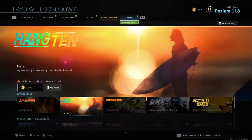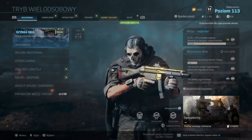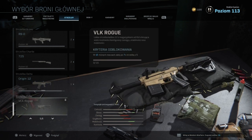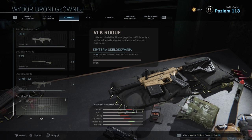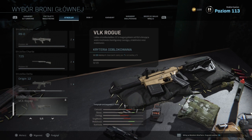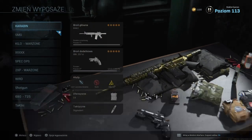Przechodzimy do nowej broni — w końcu dotarła do nas nowa broń w sezonie drugim, która już była zapowiedziana na roadmapie. Jest to shotgun VLK Rogue. Wszyscy myśleli, że to będzie SMG, lecz jest to shotgun. Żeby go zdobyć, trzeba zdobyć 7 killi z 5 dodatkami w 15 różnych meczach. Generalnie ludzie mówią, że to jest połączenie shotguna Origin i R9-0 — na blisko jest dobry, ale na 5-6 metrach już nie daje rady.